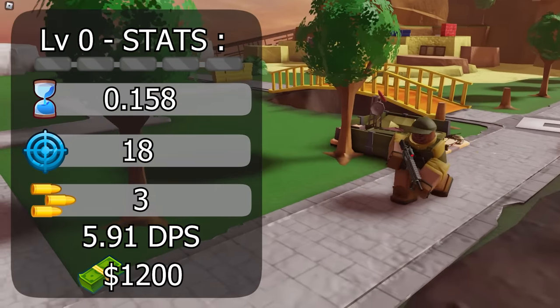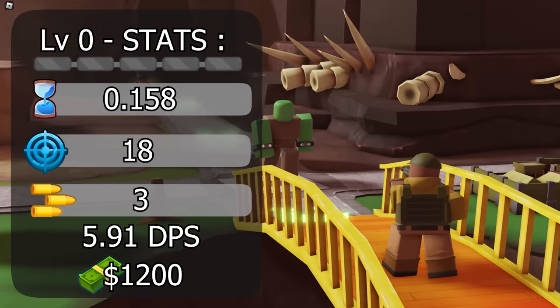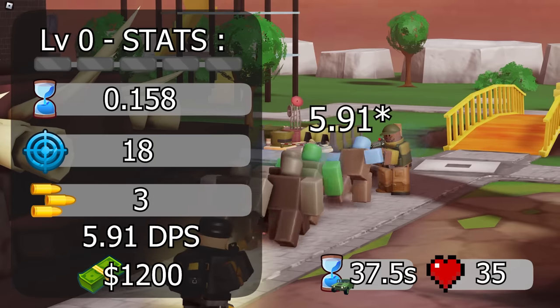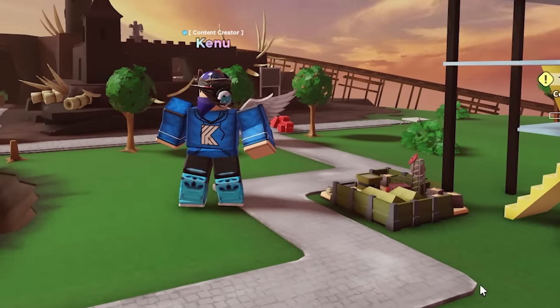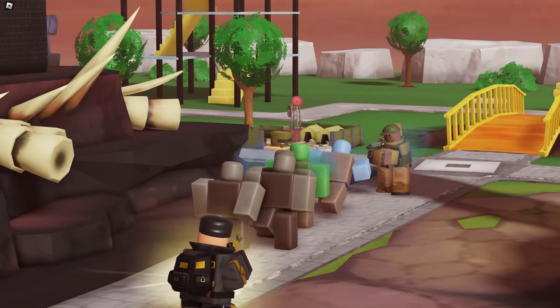Starting at level 0, it can only spawn riflemen. They have a fire rate of 0.58 seconds, range of 18, and damage of 3, with 35 health and a spawn rate of 37.5 seconds. This gives a DPS of 6.55, all at a cost of 1,200. Note that they do spawn from the base itself and not from the back like most other spawners. Overall a pretty good starter level.